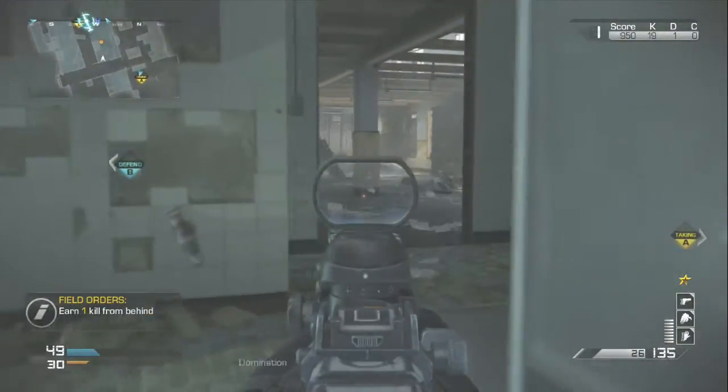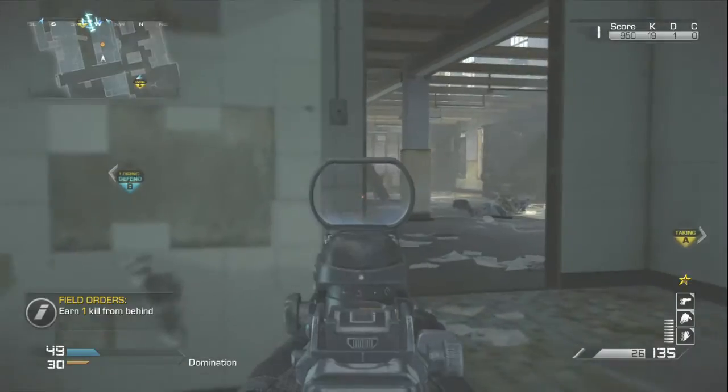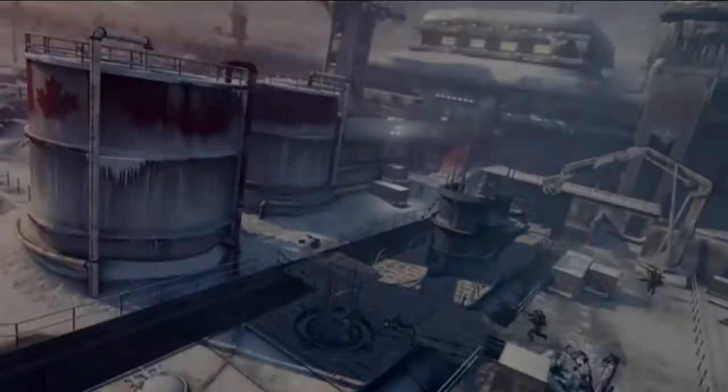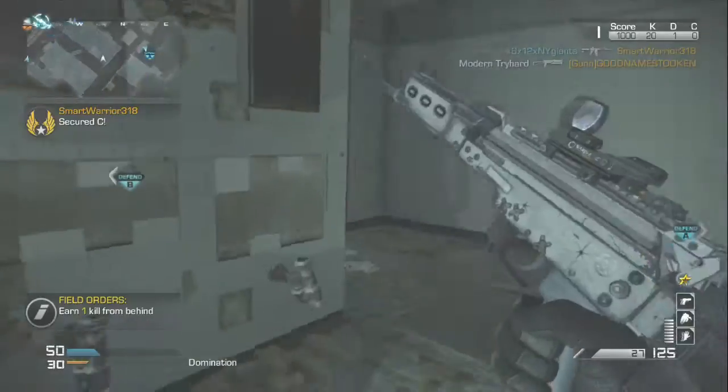The last map that comes with it is Sub-Zero. This is like an abandoned Arctic place. Hopefully this won't be too OP, because there is a care package killstreak that seems overpowered. I don't know if it'll work inside the buildings, but I'll tell you about that later on.